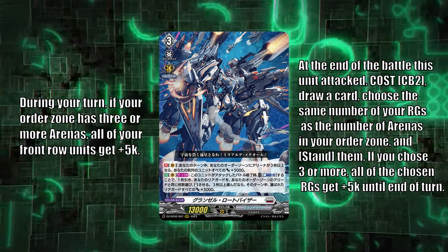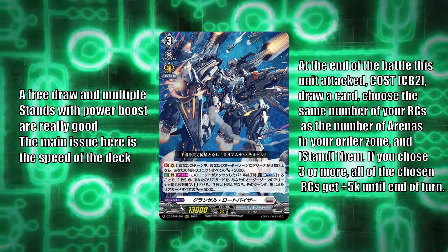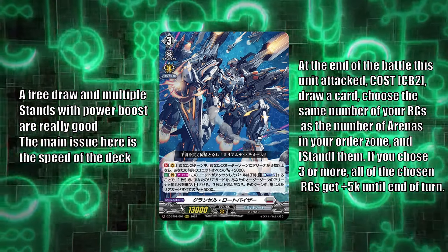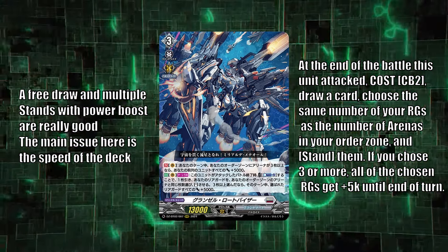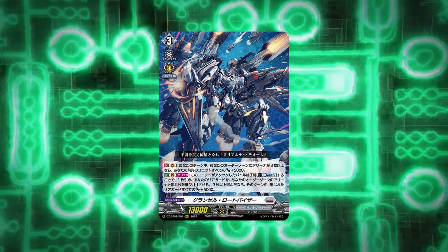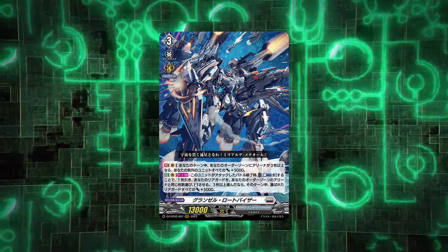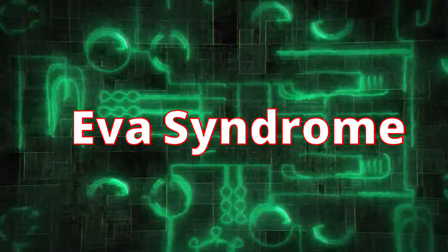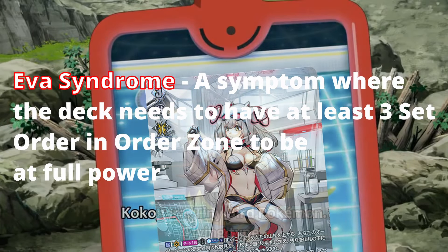Let's talk about the good part of this card first. Giving a draw is always nice. The ability to stand multiple units within one instance is really really strong. But you might see a problem with this deck immediately — at the end of the battle this unit attacks, you may counterblast 2, draw a card, choose any number of rear guards equal to the number of arena cards on your order zone, stand them, and if you choose 3 or more, all those units get an additional 5k until end of turn. The deck needs you to play multiple set orders in the order zone to reach full power. This is Eva Syndrome: a symptom where a set order focused deck needs three or more set orders on the order zone to be at full power.